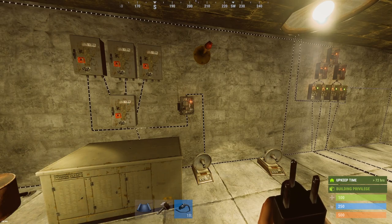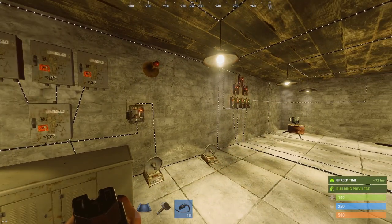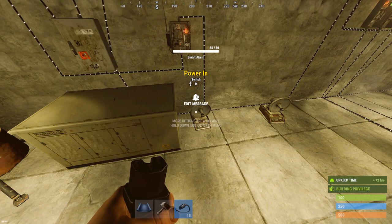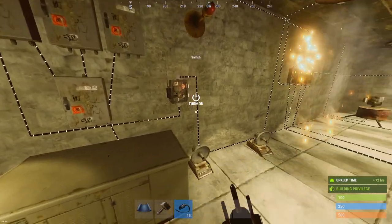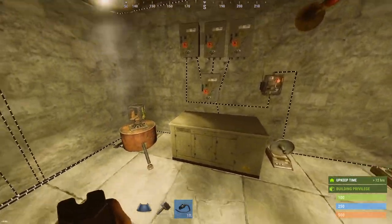The smart switch can be crafted for three high quality metal and one tech trash at a tier one workbench. You can also buy it at the outpost for 75 scrap. The smart alarm costs exactly the same — three high quality metal and one tech trash at a tier one workbench, or 75 scrap at the outpost. These are quite easy to get in game; the only thing you really need is a power source.